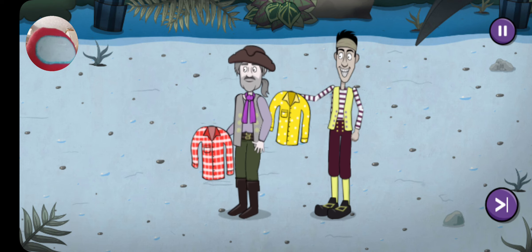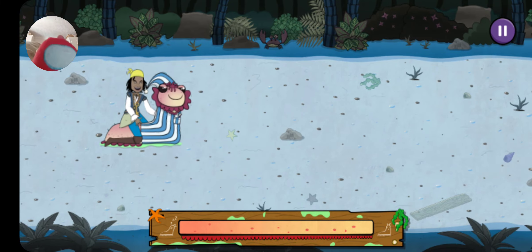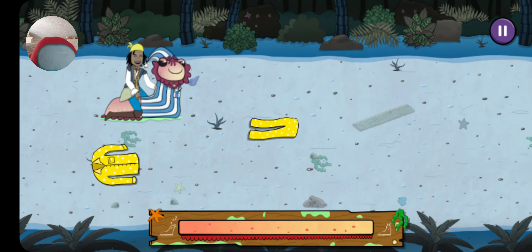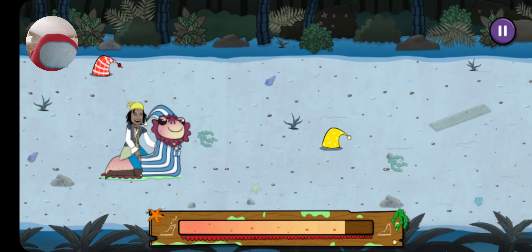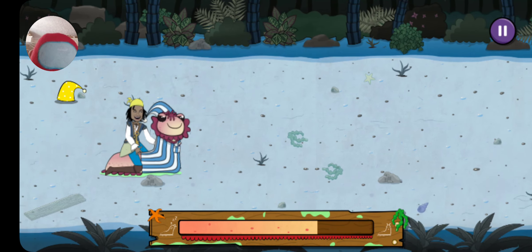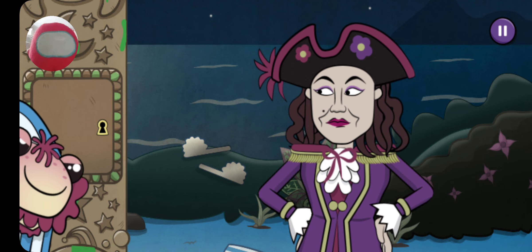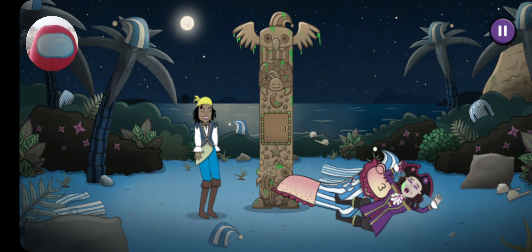Sandy and Seaweed might try and slow us down though. Move up and down to avoid the pyjamas. Watch out! Avoid those pyjamas! We made it! And there's the tiki totem. Sluggy is very happy to see Captain Captain. Ha ha ha!